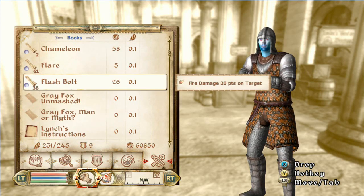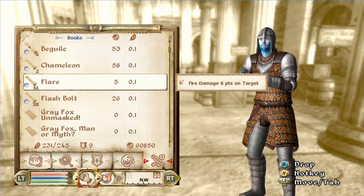I also have 38 flash bolt scrolls. I'm going to show you the full extent of this glitch. As you can see I have almost 61,000 gold — that's the doing of the glitch. I was able to sell an item I duplicated that was worth about $2,000, and I could have gone higher but just didn't have the time.